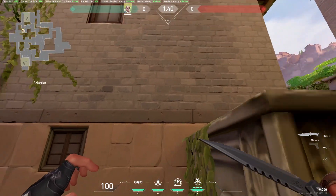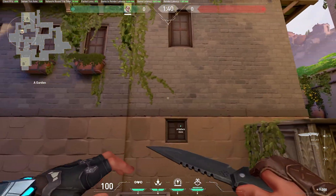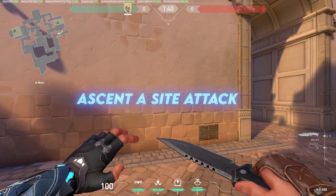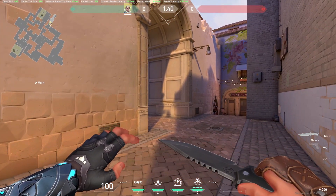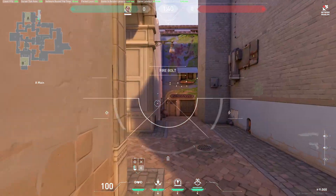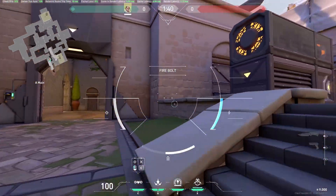As you can see, you can see mid courtyard, A main, and even A site. You can tag these people and assist your teammates in getting a wall bang from A main. When you are attacking A site as Sova, there is a very good drone you can use to get information about the whereabouts of enemies holding A site. Normally you use your drone to go straight into site and break the tripwire if Cypher is playing A.